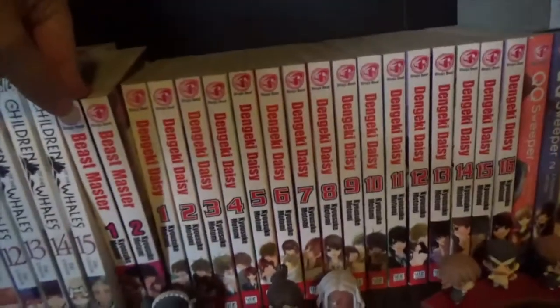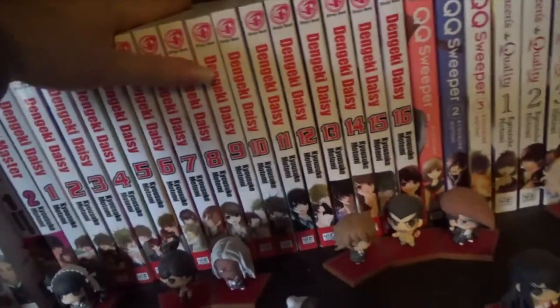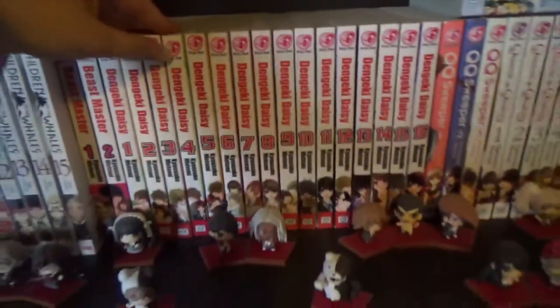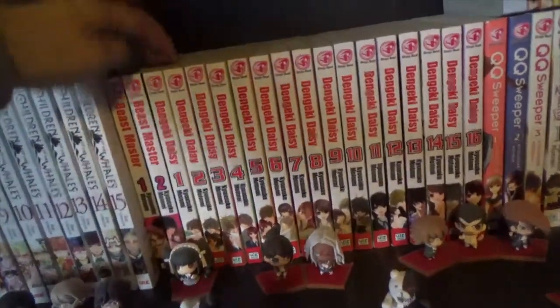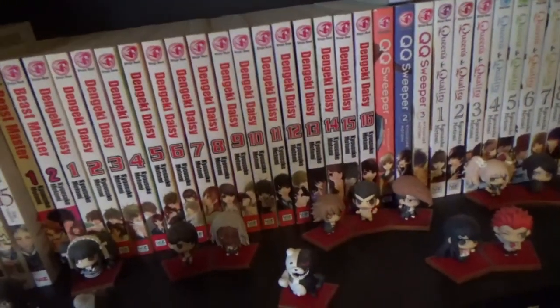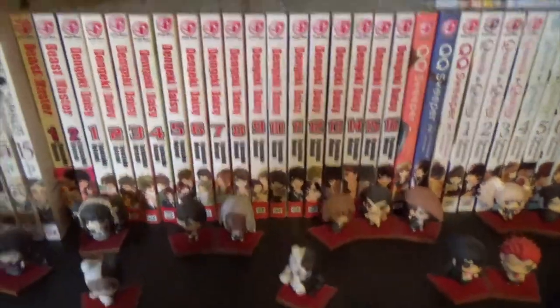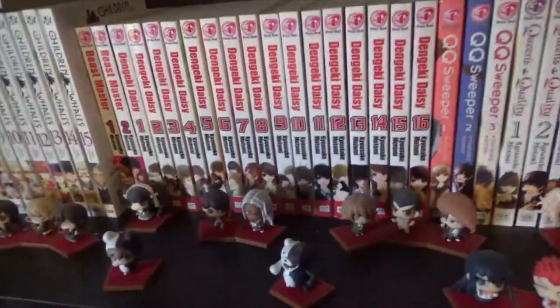Beastmaster, volumes 1 and 2, by the author of Dengeki Daisy, which I have 1 to 16, complete — one of my favourites, a fantastic series. Dengeki Daisy — I would recommend it. It's about Kurosaki, who is a hacker, and Teru, whose brother before he died gave her a phone and asked her to contact Daisy if she ever needs anything. So she has this phone where she rings Daisy — and obviously Daisy is Kurosaki, who is a hacker and the school janitor. She gets to know him and he has some secrets. The plot twist at the beginning is pretty obvious, but it's a very good series.